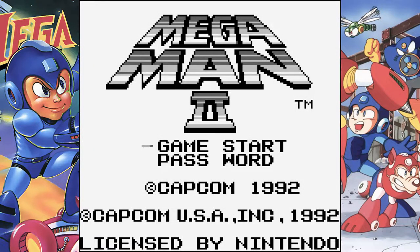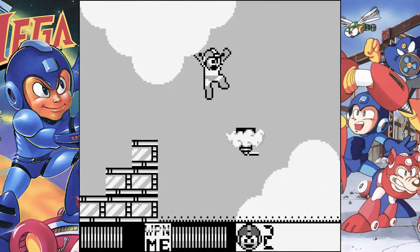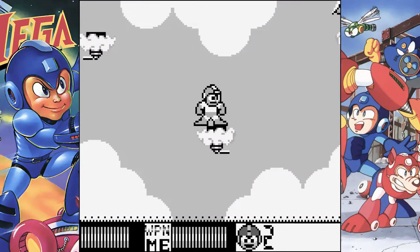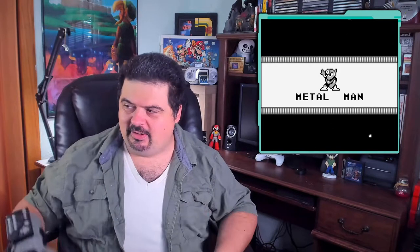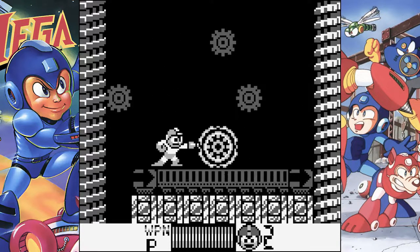Starting up the game, we're taken to the ever familiar Robot Master select screen featuring four bosses from the NES Mega Man 2 game. But as all good Mega Man 2 fans know, there's really only one weapon we're going to need to get through this game — the Metal Blade, courtesy of everyone's favorite Robot Master, Metal Man. Jumping into Metal Man's stage, it just somehow feels wrong.